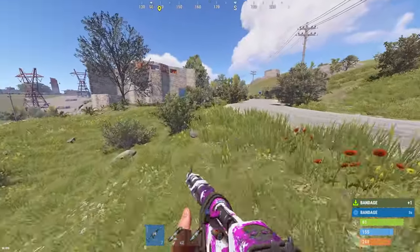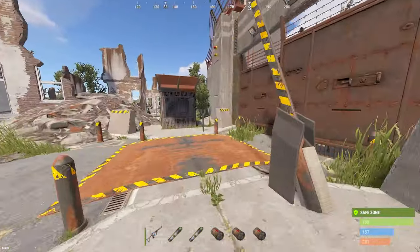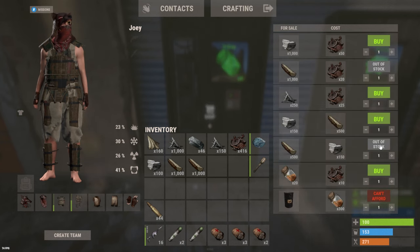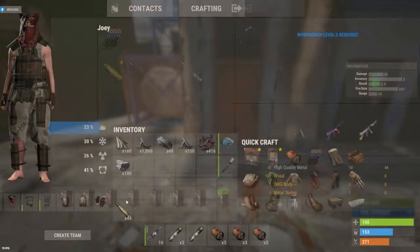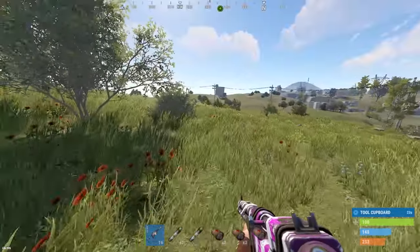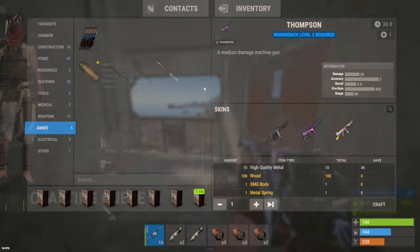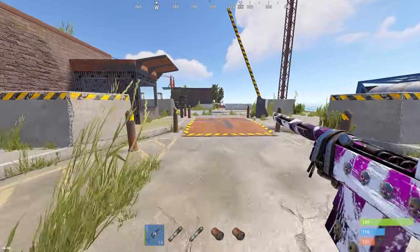Instead I gathered up all my components and decided to head over to outpost to do a massive recycle run. Nice little run here — now let's buy some wood. We got 33,000 wood from that — that is perfect. Let's head home. And before I knew it, cargo was out and it was time for another attempt at winning it.